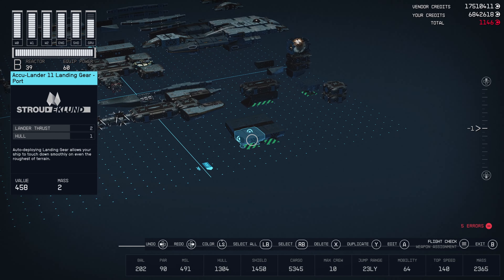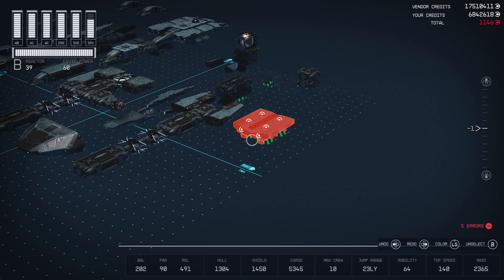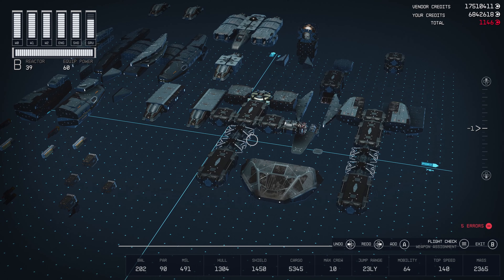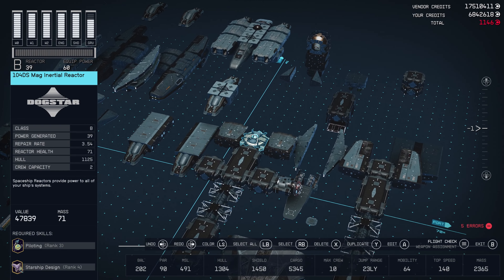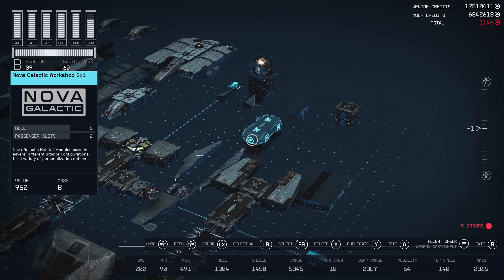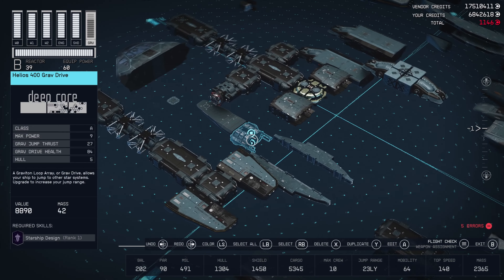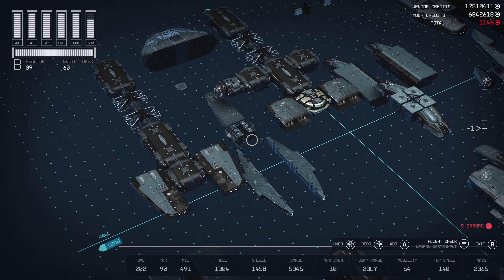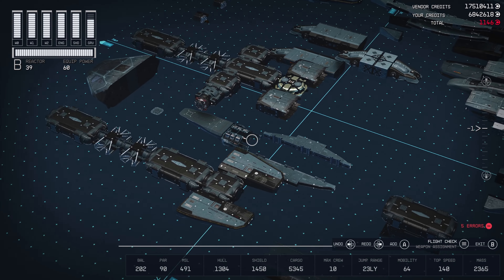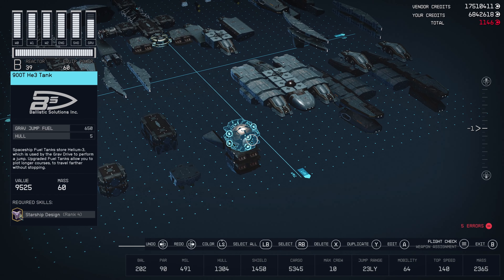I forgot — four Acculander 11 landing gears. A reactor is going to be a 104 DS Magnirtial. Grav Drive: Helios 400 Grav Drive, Class A — you'll see why once we get around to the build. Fuel Tank: just one of the 900 T-HE3 tanks.